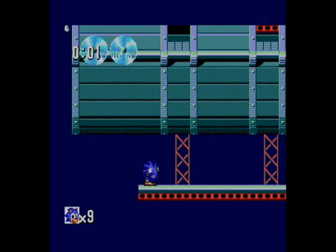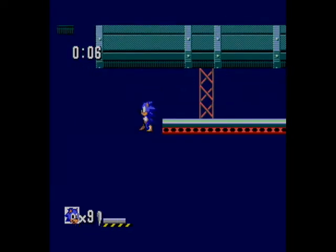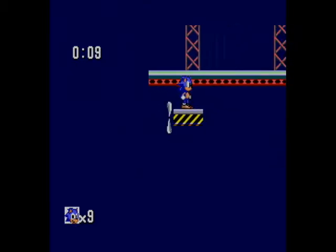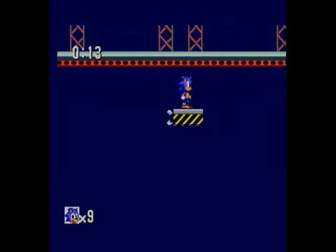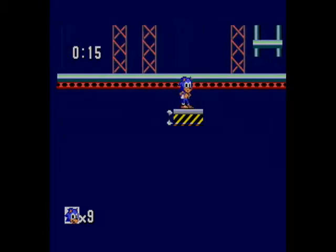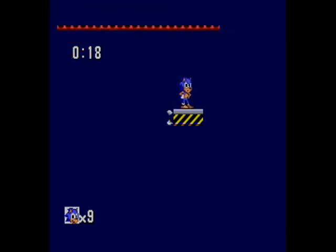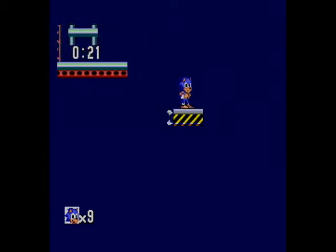Now to get the Chaos Emerald here. Don't go the normal route. You'll see a platform just underneath the life monitor there, just grab onto it. I hate going the normal route anywhere — I've died too many times on the normal route. The music on this level is actually quite good, I quite like it.